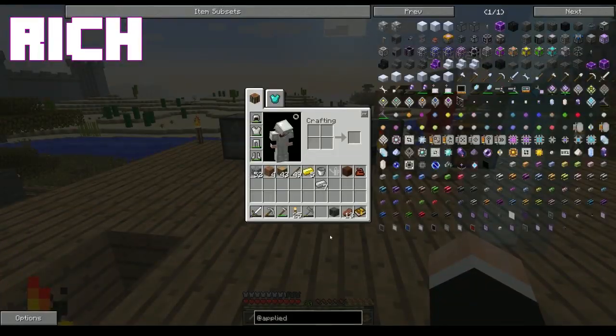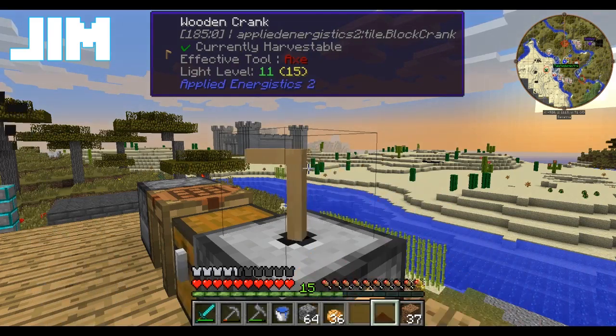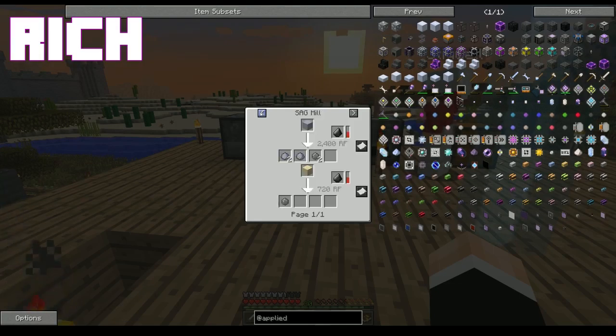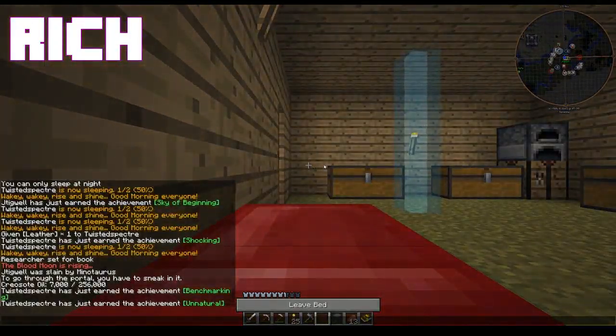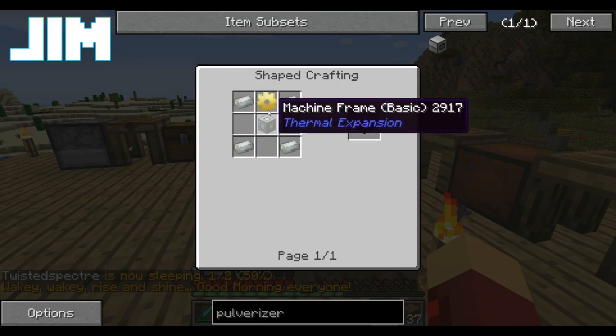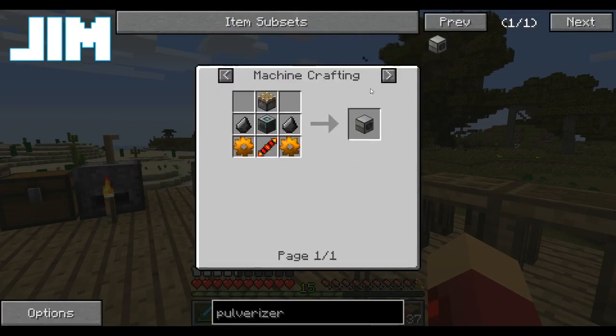Okay, the way this works is I need to remember how to get silicon. Oh, they probably changed the recipe on me. Printed silicon needs silicon? You're kidding me. We need a SAG mill or a pulverizer. I'm gonna go kill myself. Jim, we'll talk to you later. I wouldn't recommend it. Let's go with a pulverizer. I hate myself. I hate you too.